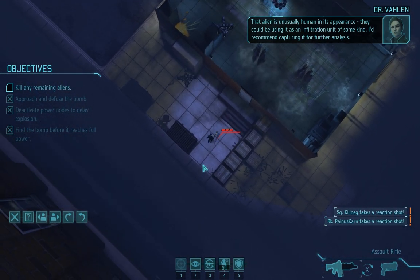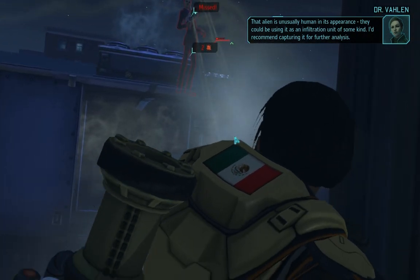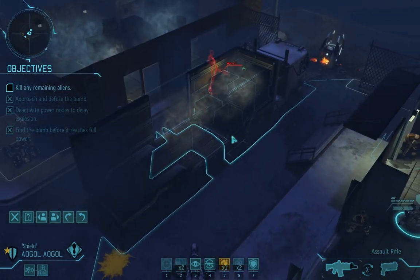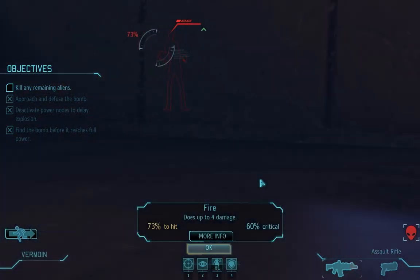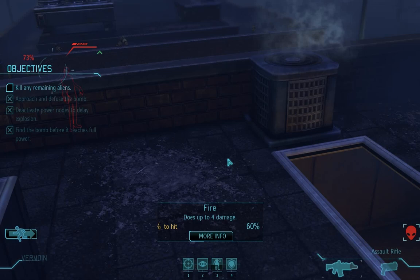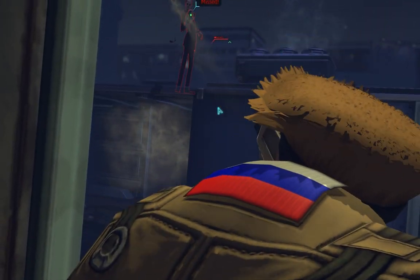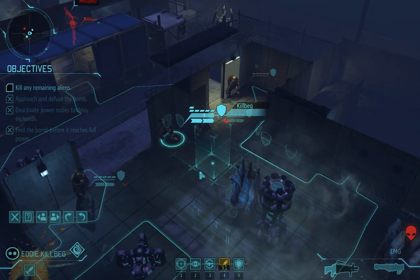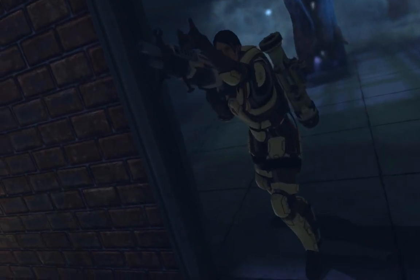That alien is unusually human in its appearance — they could be using it as an infiltration bolt of some kind, and capturing it for further analysis. Jeez! Only two damage, but that's okay. We can kill this guy almost immediately. And he's not flanked. 73. That's fine, but that's a bit ridiculous. Kill him. Come on. That was a miss! No way! That just happened. Eddie Killback — 90. Do it. You'll have to reload.